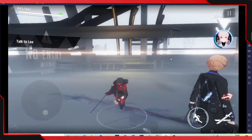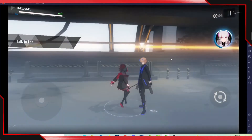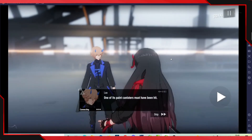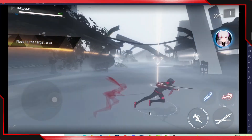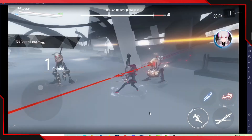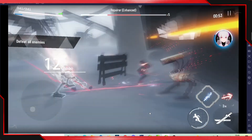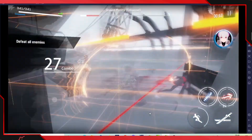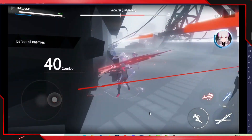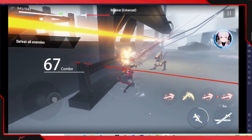I did forget how some of the controls work, but you need to remember all the stuff. If you want to increase the opacity so you can see where the key binds are, you can do that. I dashed away — I'm still trying to familiarize myself with PC controls since this is my first time playing on PC. I need to set this up and make sure it works perfectly.